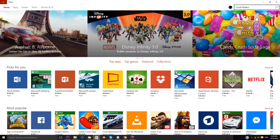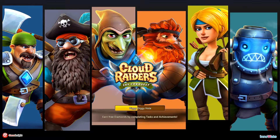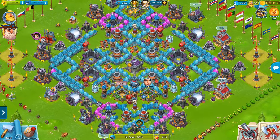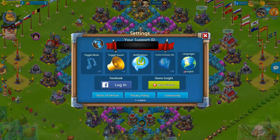To find Cloud Raiders in the Windows Store, simply open it, type in Cloud Raiders in the search bar, and open it. When you play it there, it will be a lot more fun and fluent — that's why I recommend it. In the game settings, you can synchronize your stronghold using Facebook or Twitter, and then you should be ready to go.